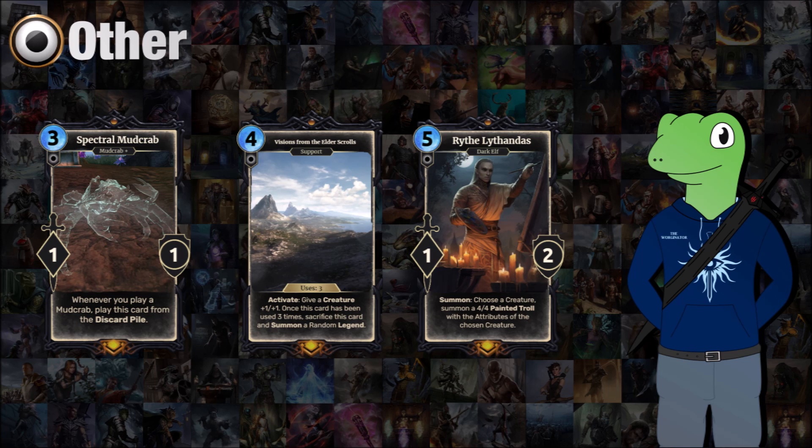You have to play this card once originally to resummon it, as it can only come from the graveyard. We then have Visions from the Elder Scrolls — wonder where that's taken from — a 4-cost support with three uses. You activate it to give a creature +1/+1, and once all uses are spent you can sacrifice this card and summon a random legend. The earliest you can get this off is around turn six or seven. The random legend is complete RNG — probably something that would be a bit busted occasionally. Maybe it should be a 5 or 6-cost to delay that turn.